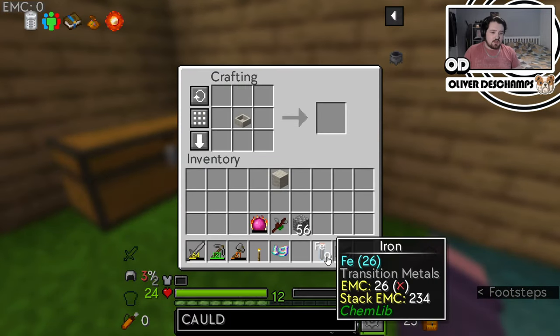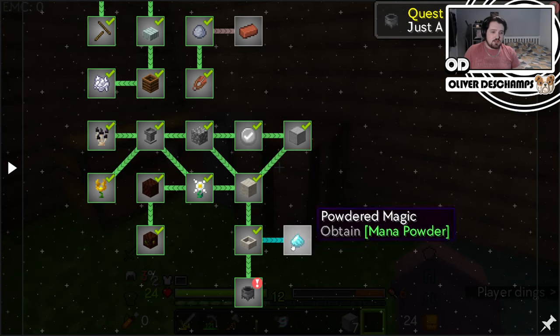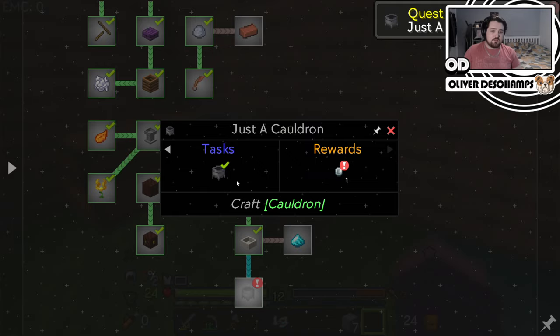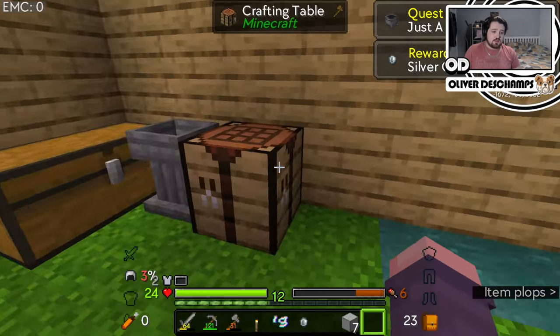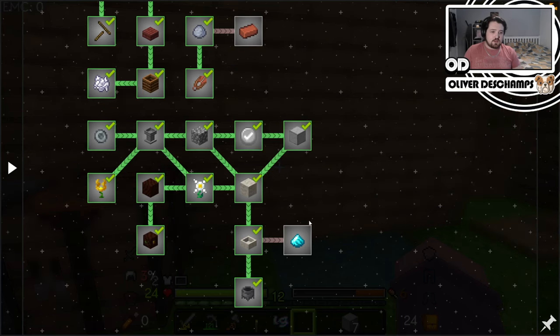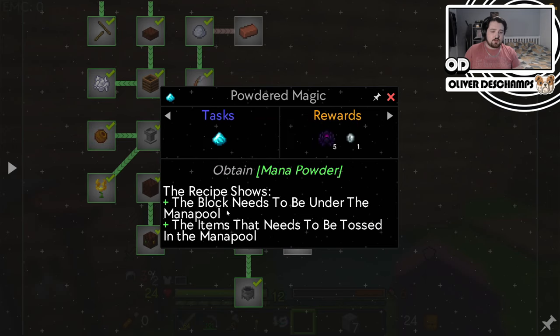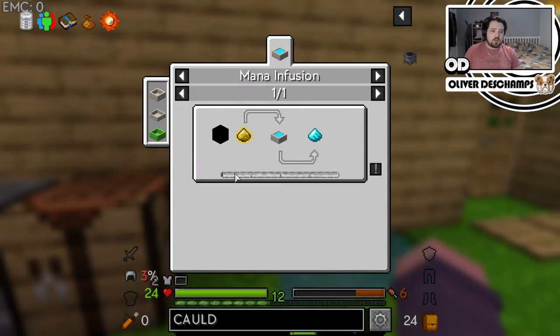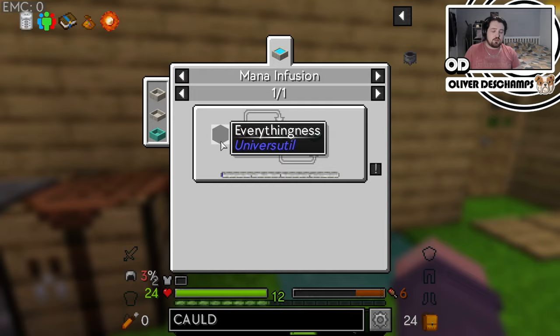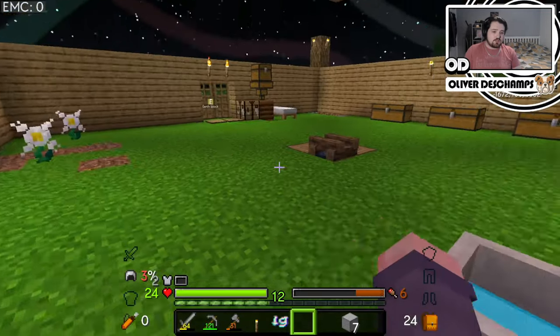So we then come over here and we can do this - make the cauldron. I'm not sure why it wants us to make a cauldron. It wants us to make powdered magic, which is mana powder. The recipe shows the block needs to be under the mana pool and the item needs to be tossed into the mana pool. So we need an everythingness block underneath the mana pool and we need to chuck in cosmic dust.